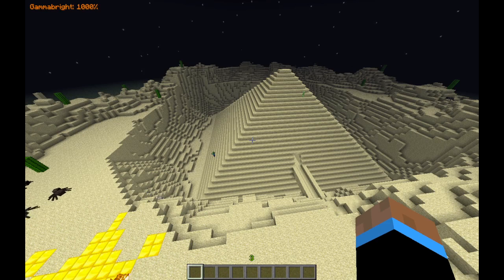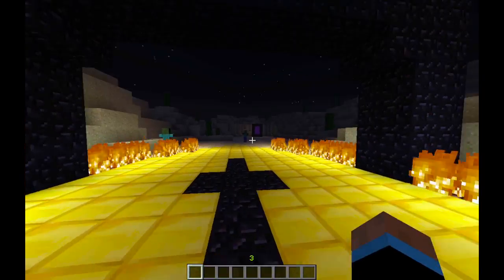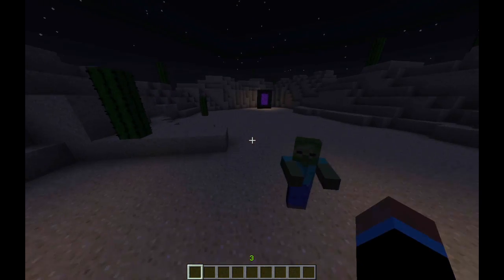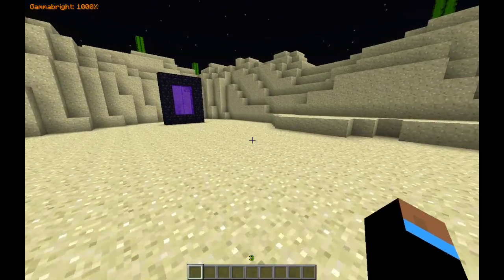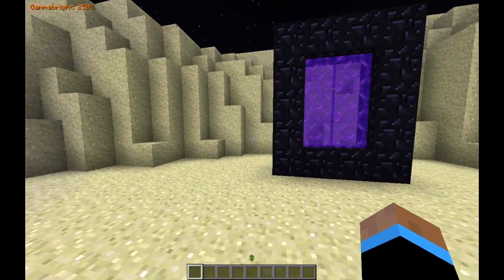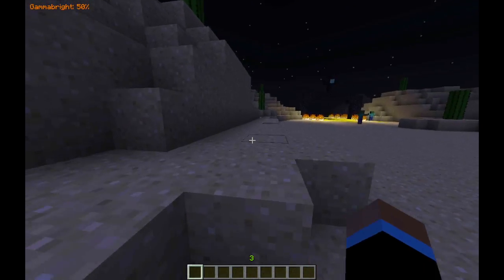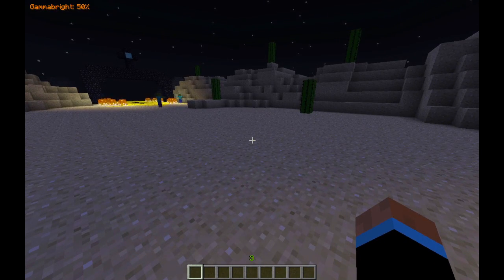That's a pretty basic mod, but if you play in survival and don't have a lot of torches, you can just use Gamma Bright. It's really good for miners, and if you want to build through the night, it helps a lot. Thanks for watching, and I'll see you next time. Peace.